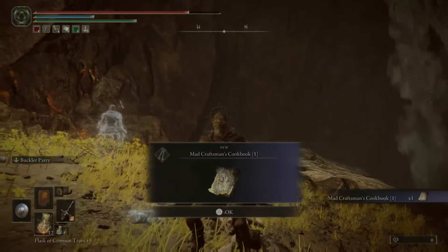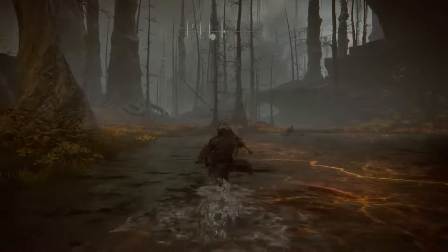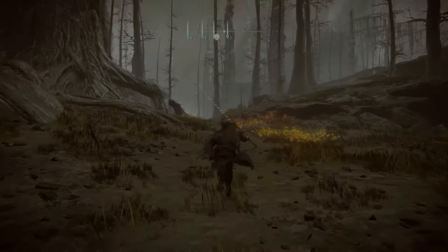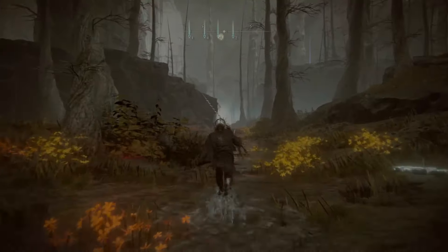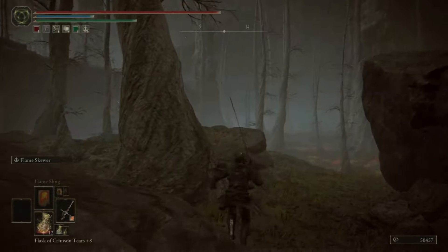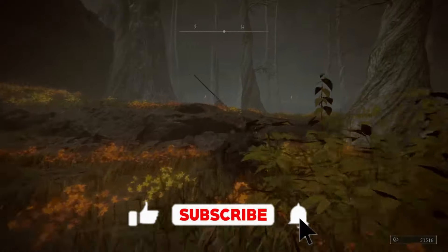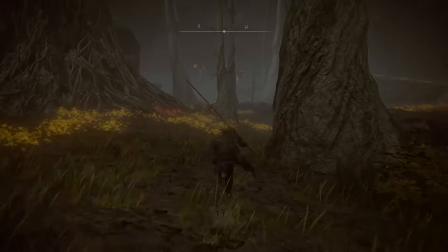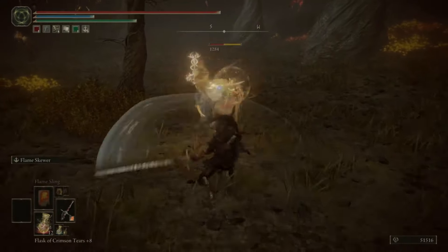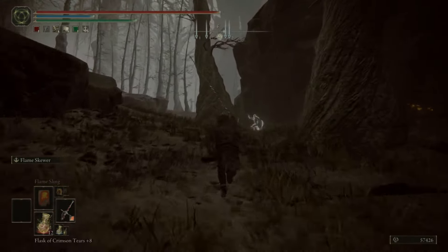On the map you need to head southeast, so go straight from the Divided Fall site of grace, cross these big trees, until you reach here where we need to turn right. Go a bit forward and come across these enemies — so you know you're on the right path. Now you simply need to climb up the hill to get to the treasure we are here for.